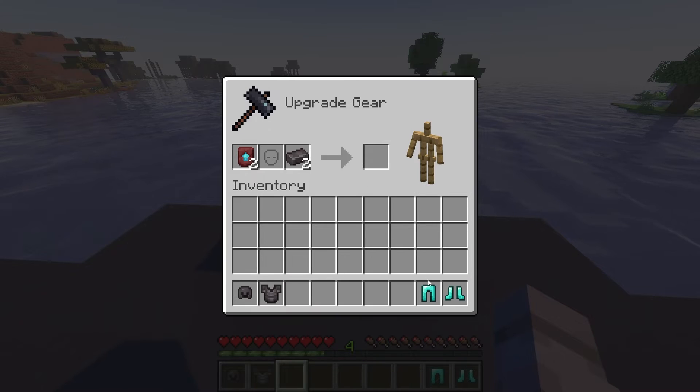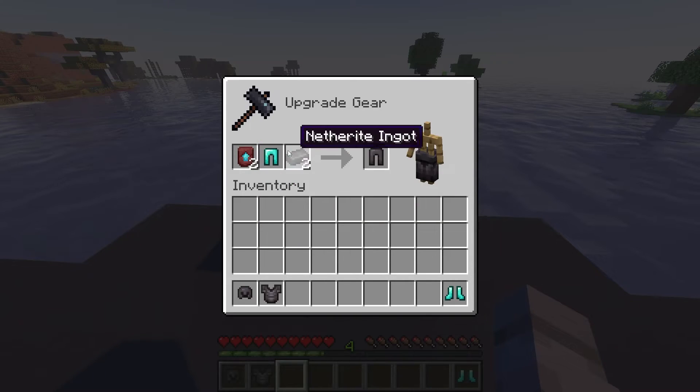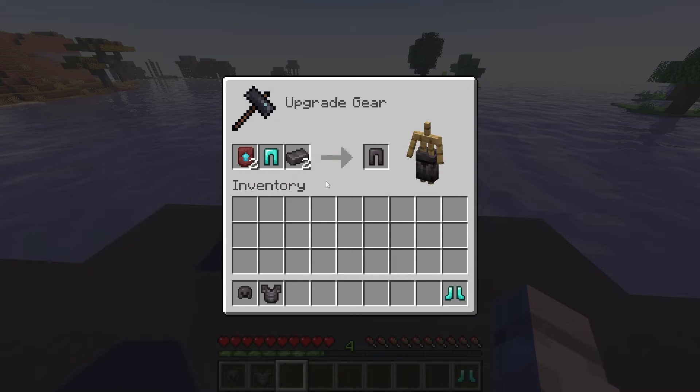For the Netherite leggings, the process remains consistent. At the smithing table, place one smithing template in the first slot for the Netherite upgrade, your diamond leggings in the second slot, and a Netherite ingot in the third slot. Now you've got some sturdy Netherite leggings to add to your inventory.